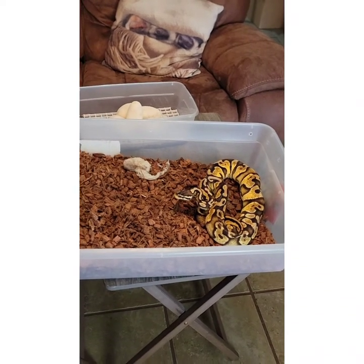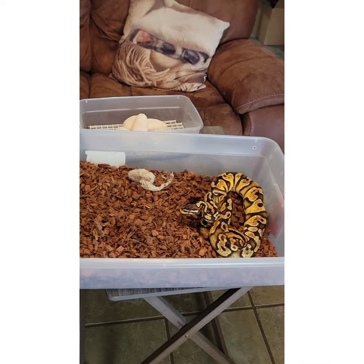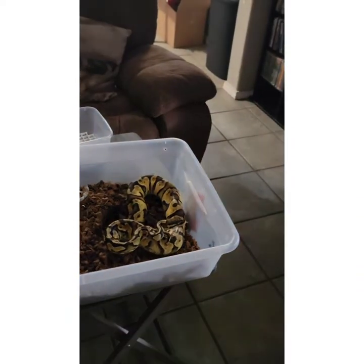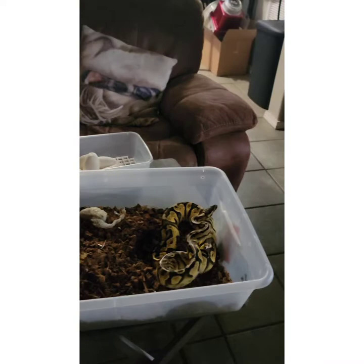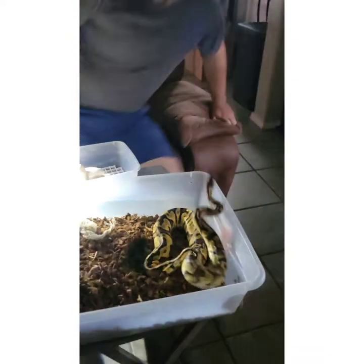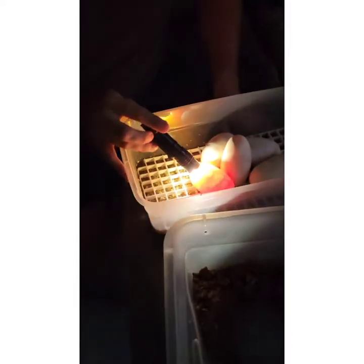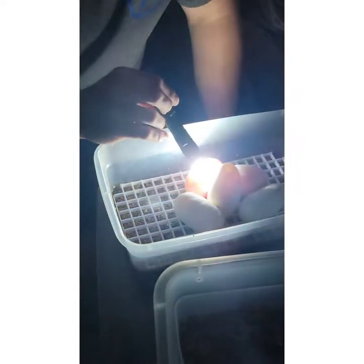Let me go get a flashlight real quick. This is a good flashlight right here. I'm going to shut the curtains and turn off the lights — make it a little bit darker in here. At least dark enough so we can shine some light through and see. We are going to check these eggs. These have great looking eggs right now — great looking veins. That one's perfect.